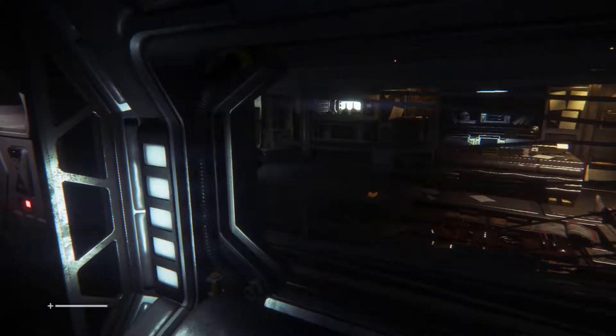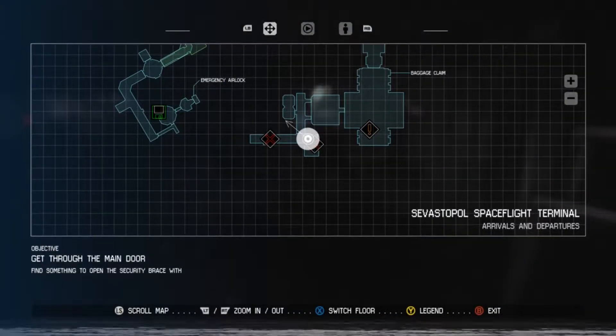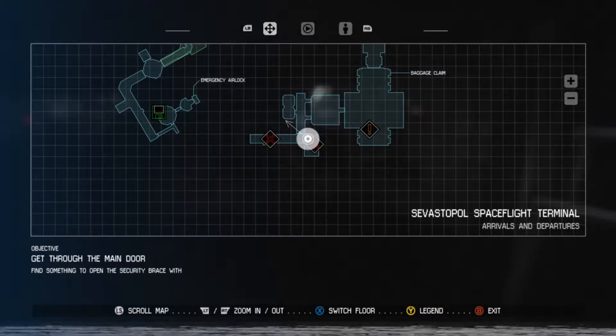We've got a flare in case we need one. It's moving up - it's moving up. You all heard that alien right? Moving in the vents earlier - you all heard that. It's not just me - getting a bit sideways. I need to get in that room. Looks like it's got something. Arrivals and departures - get through the main door, find something to open the security brace with.